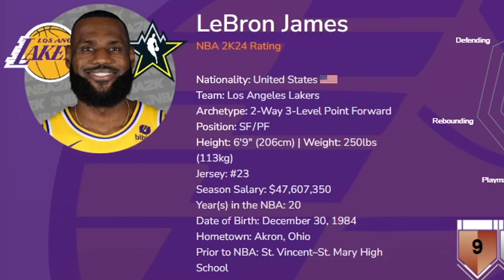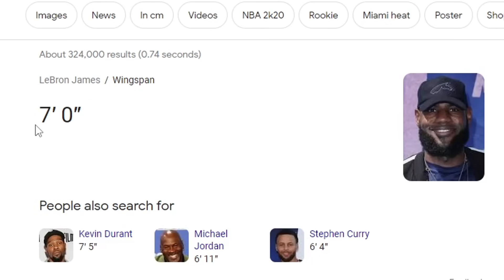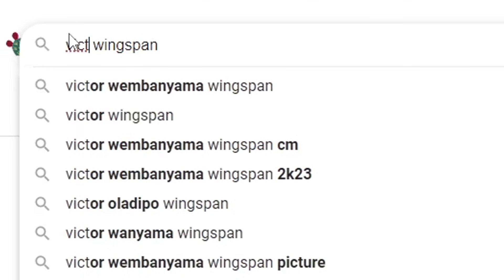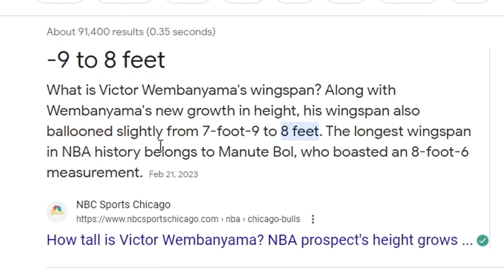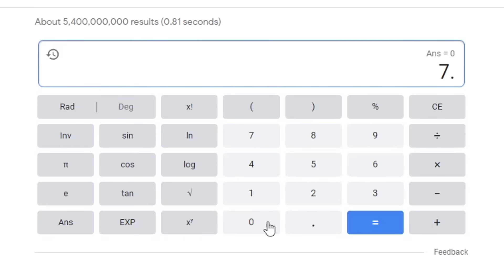The next thing after weight is the wingspan. The site doesn't show their wingspans, so I have to look them up. LeBron is listed at a 7'4 wingspan. And Victor Wembanyama is listed at somewhere from 7'9 to 8 feet wingspan — so we're going to go ahead and say it's an 8-foot wingspan, which is really crazy. So we'll calculate: 7 foot plus 8 foot is 15, divided by 2, which is a 7'5 wingspan.